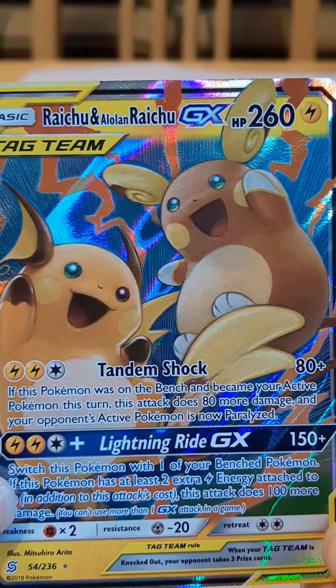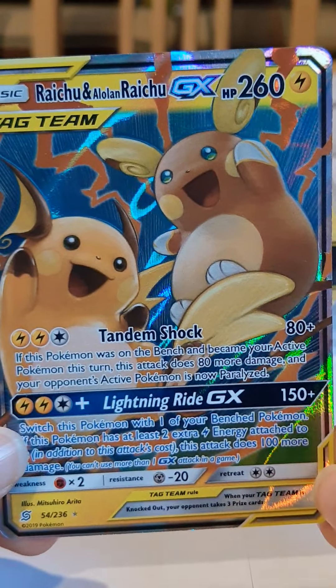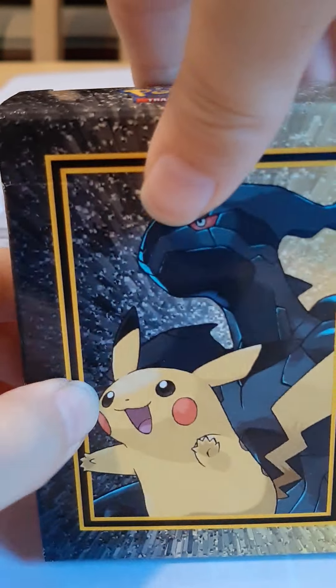We got Raichu and Alolan Raichu Tag Team. So it's a Raichu — it's a tag team of two of itself. It's two of itself on a tag team. Then we got this. Let me just pop this open like a deck of cards. Oh, that's a lot of cards. Okay, let's flip. I flipped them over so I have no idea what's coming. Let me put them on one side of the table. Now I have no idea what's coming — I'm going to be taking them off.